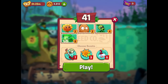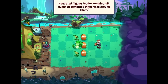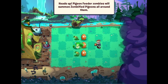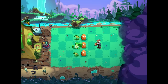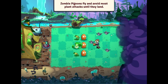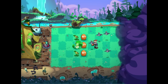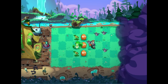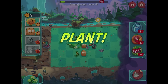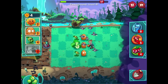We have sunflower, walnut, peashooter, and Bonk Choy for this one - no lily pad, so I'm guessing it's not going to be in water. Heads up: pigeon feeder zombies will summon zombified pigeons all around them. Zombie pigeons fly and avoid most plant attacks until they land. That's really really tough - I remember the pigeons from the original PvZ3 beta, that was a nightmare.